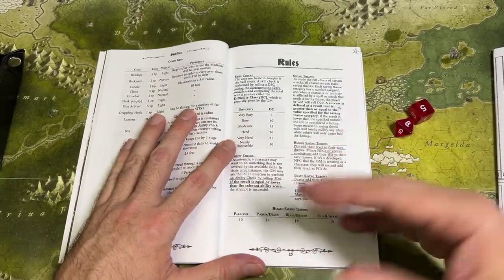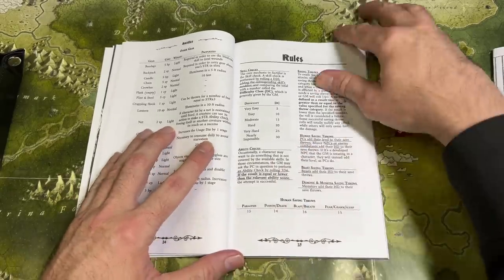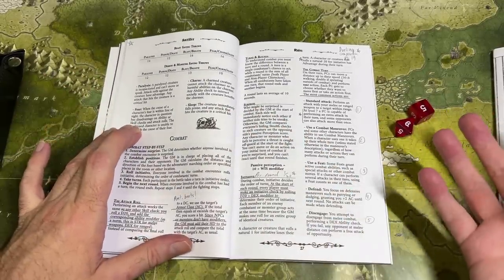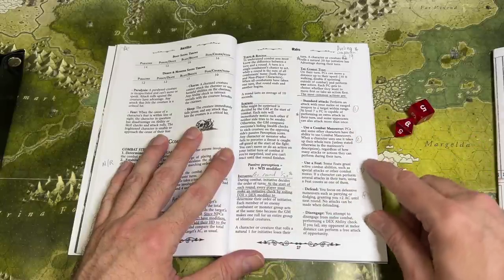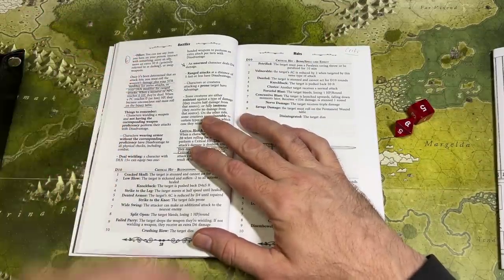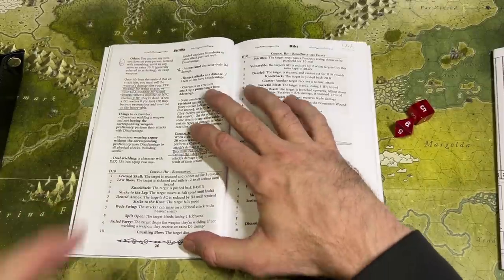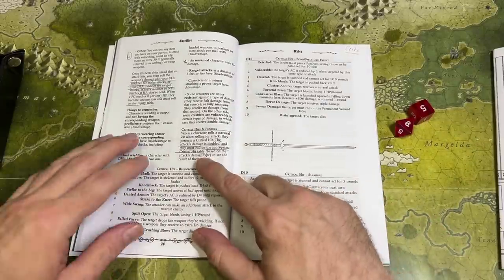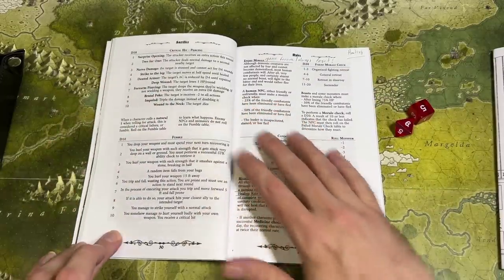Moving into the core rule system: standard D20, roll and add a bonus, try to hit target numbers, with saving throws for humans or beasts and for demons. Combat is pretty typical; you roll initiative at the top of each round, which is a little different from most games. In combat you can do a standard attack, use a combat maneuver, use a feat, defend, disengage, or do something other. There are expanded combat charts in the Companion. Critical hits depend on weapon type — bludgeoning, bomb/spell-like, slashing, piercing — each with its own chart, and there's a fumble chart for critical misses.